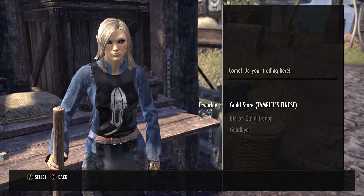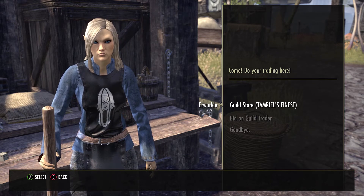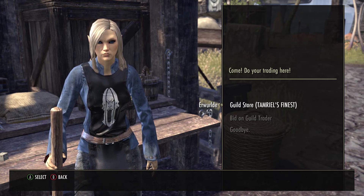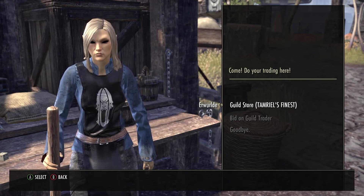Hi folks, welcome to RudyVision and welcome to this week's ESO price guide. Let's get right into it. A lot of good bargains this week. First off, temper alloys going from anywhere between 3.7k to 4.9k.